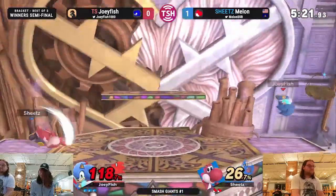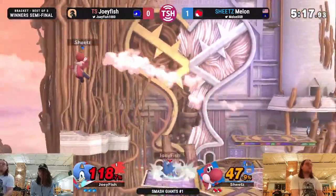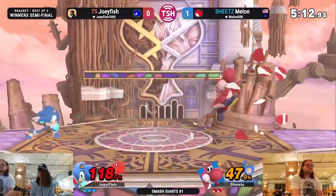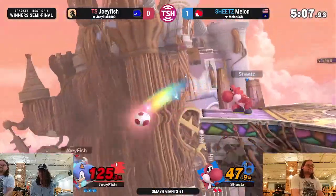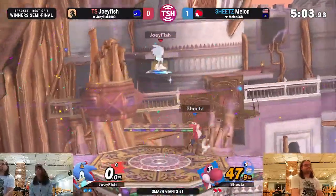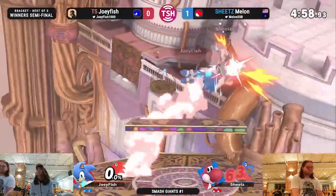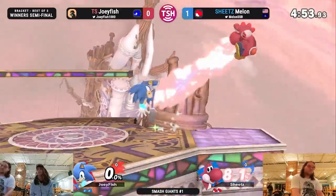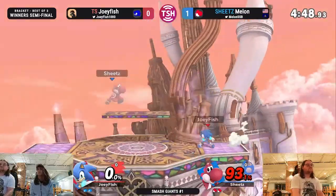That was extremely risky to go in at that moment — then again, it's Sonic. Melon's not just going to try to poke away; he's trying to find one opening to even it up. I feel like Joey should be camping more, but as soon as he's got this clear lead, we've seen him play way campier. Melon kicks the stocks in there. Now Joey's just going to have to be careful that Melon doesn't get any of those crucial combo starters. Yoshi can deal 60 in one combo, especially on a character as combo-able as Sonic.